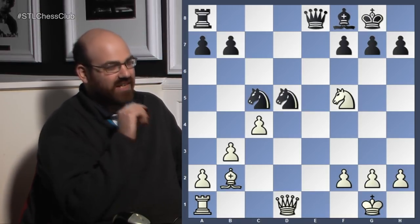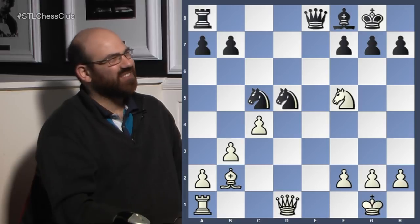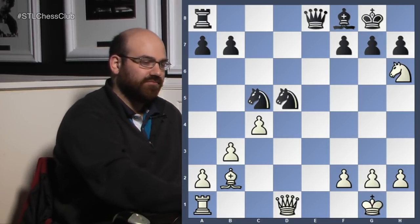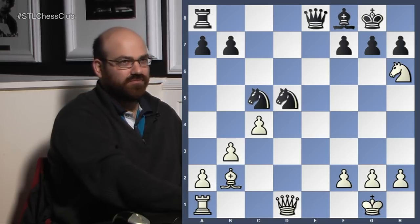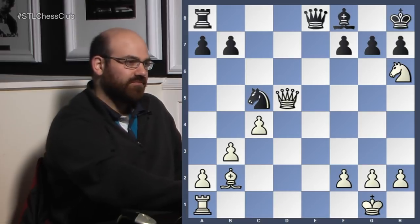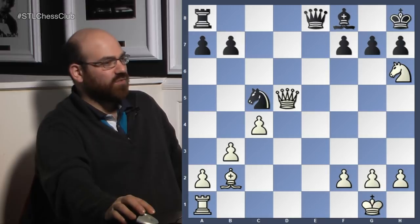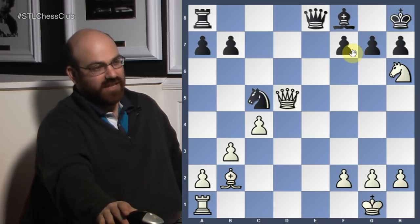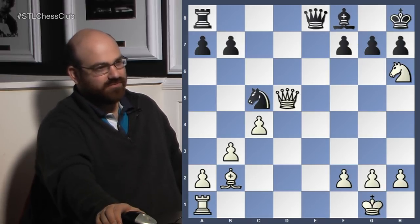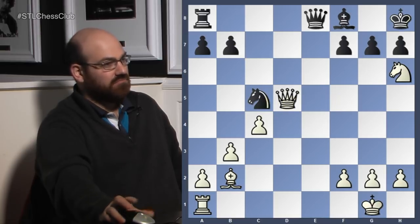But white actually has a very, very nasty move here. The idea is that if pawn takes knight, Qg4 check, and it mates. It looks like, what have you accomplished? Well, you just have a tempo now. And how do you defend that f7 pawn? Not so easy. If Ne6, this pawn hangs — there's just nothing.